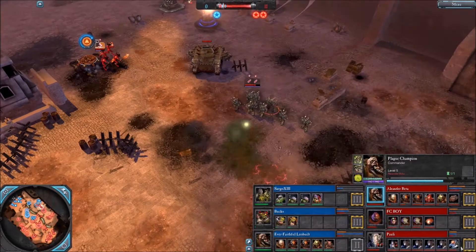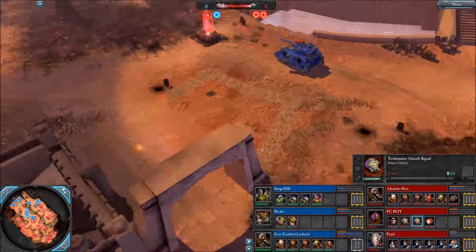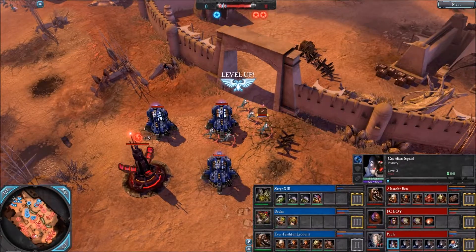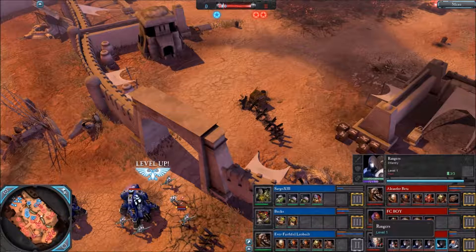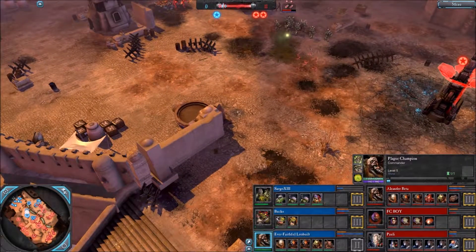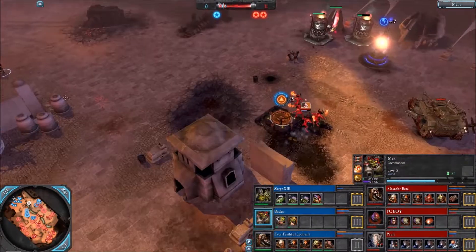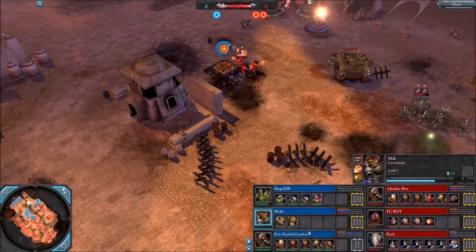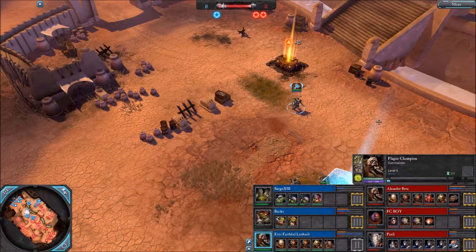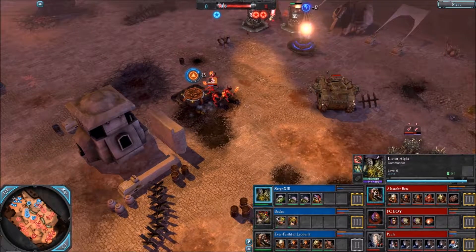Let's see the commanders: mine level 5. Of course the Terminator commander does not level up. Warlock level 3, and just rangers then. Leo's Plague Champion level 5, nicely done, like mine. Bucks' Mekboy just level 3. And Sargo's Lictor Alpha almost level 7 — nicely done. Nice usage of the Lictor Alpha by him.